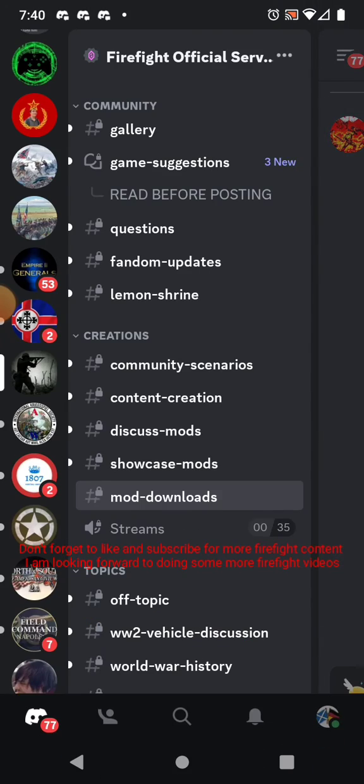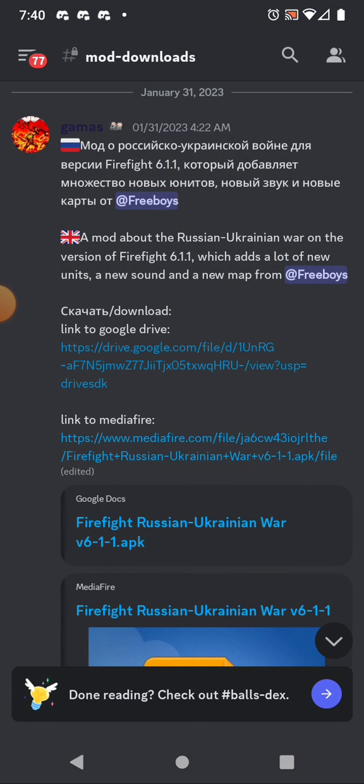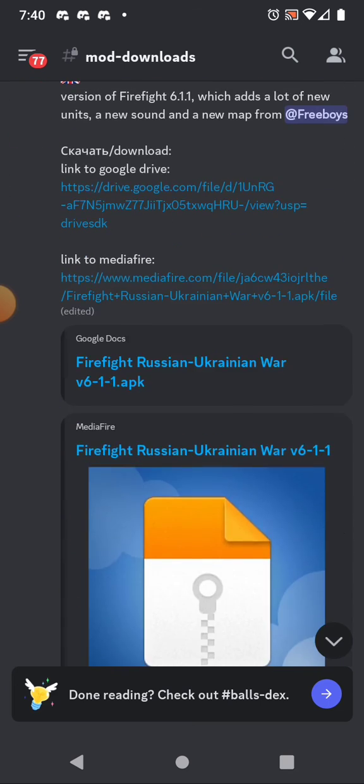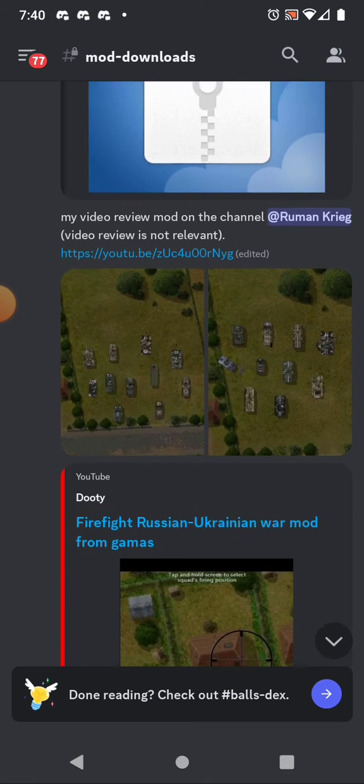Remember, just go to Mod Downloads and then scroll up until you can find a message from Jamus saying there's an update. And every time there is an update, you always come to this page because he just edits and modifies everything here.